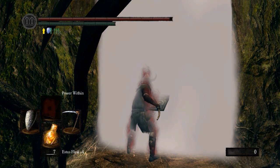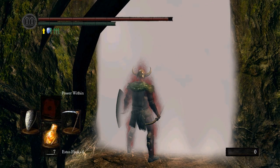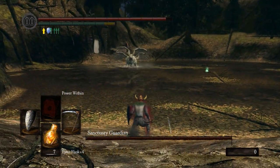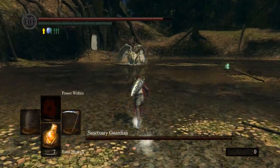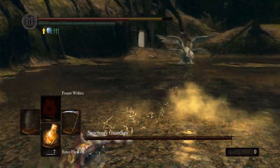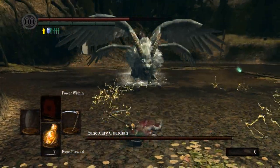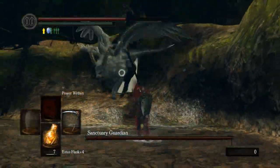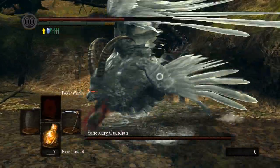We're going to turn on Power Within before we walk in because he's going to be ready to attack as soon as we get in here. He's probably going to shoot first. Already failing — triple swipe. This guy's fast. You have to be pretty quick when you're fighting this guy. I'm already at half health.